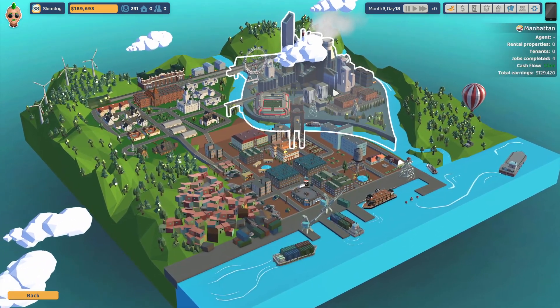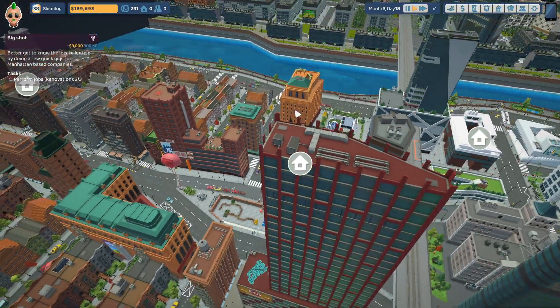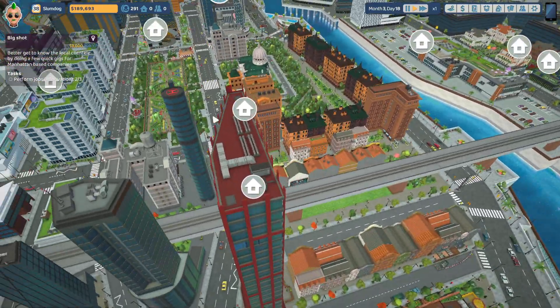You can see here it says I completed four jobs, but when I load in here it says 'perform renovation jobs: two of three.' And that's what Manhattan looks like in the game.